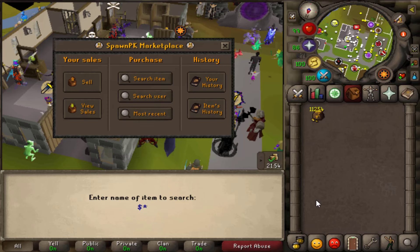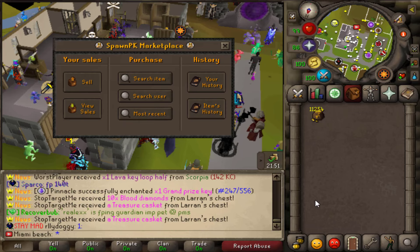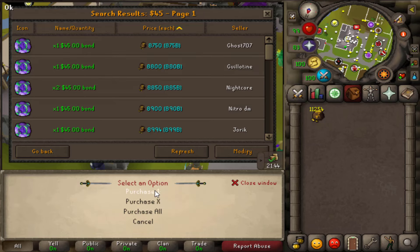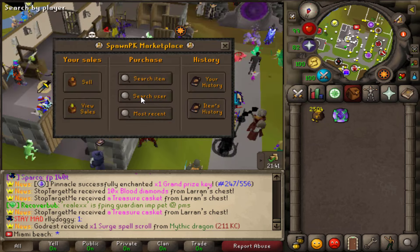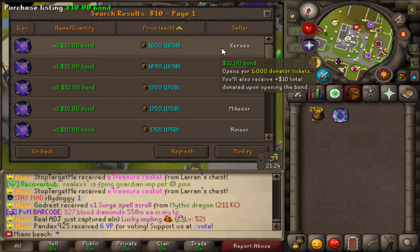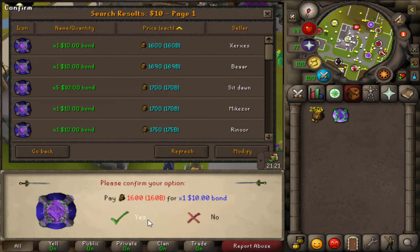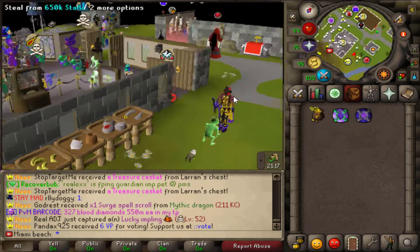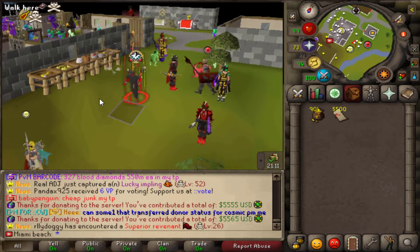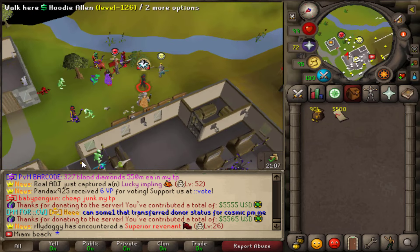Before I do anything else I want to start buying some more bonds for sure. I want to work on getting my donation rank up — I think I need a $30 bond but I'll start with a $10 bond. I really want to take raising my donation rank seriously. We are on episode five of this series and right now I'm going to claim these rewards.